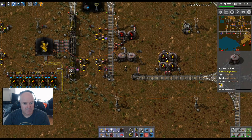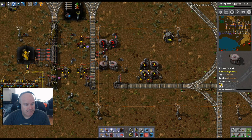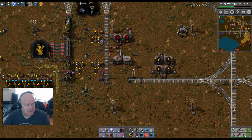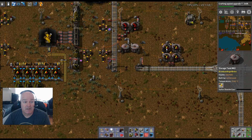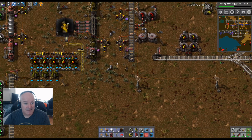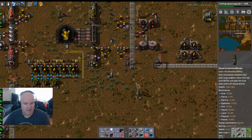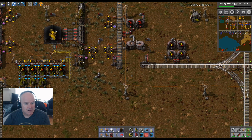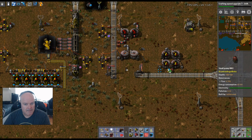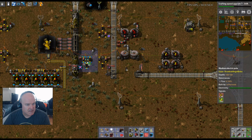Sulfur dioxide is coming in decently fast. When this fills up, production will stop. We need to tell the inserter to only load sulfur when the tank is under a certain amount. Let's put a circuit condition: only load sulfur when this is under 1,500. We already have a daisy chain of these — let's use green wire. I can reach it — yes I can.